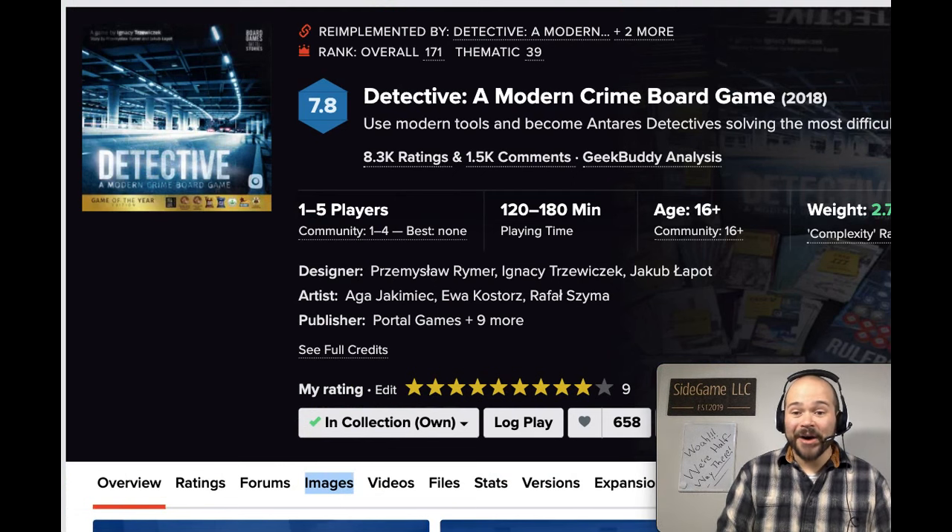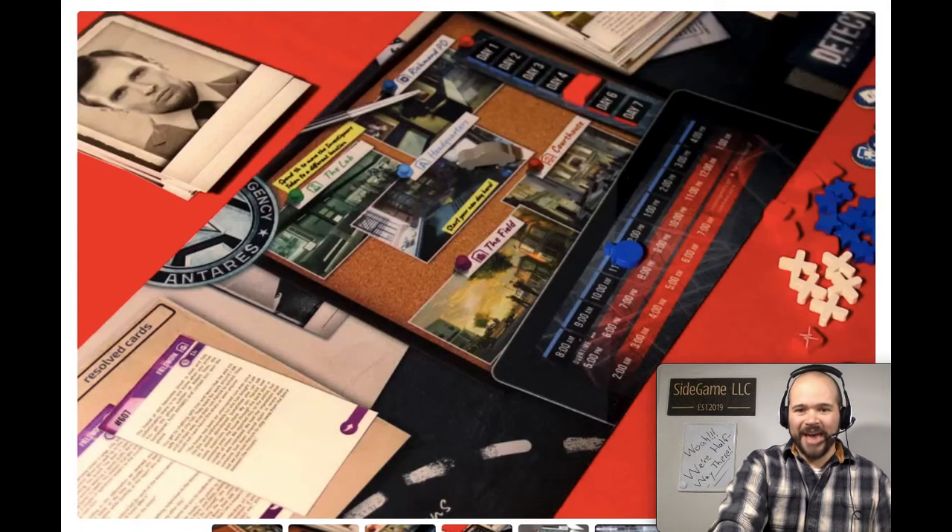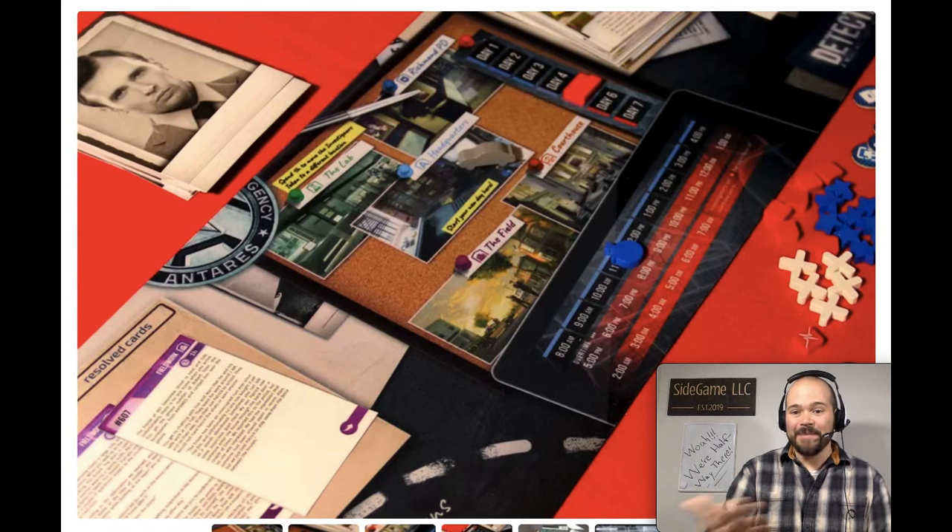My number 59 goes to Detective: A Modern Crime Board Game. This has you playing the roles of Antari's detectives in a campaign or single-shot scenario setting where you're following leads, traveling around the city, and using your time efficiently to solve a list of questions at the end. My favorite parts are the core mechanics — specifically the lead system and time management — which are only found in the mainline detective games, not Season One.